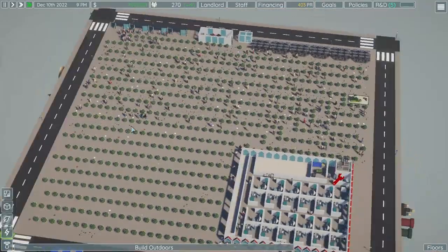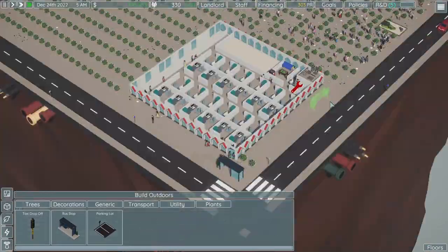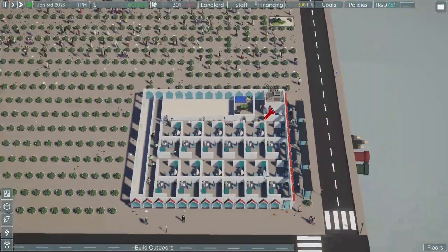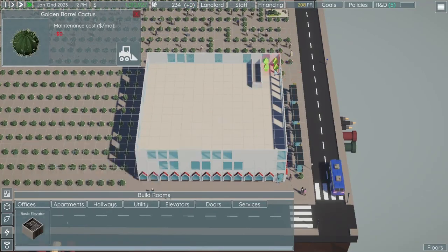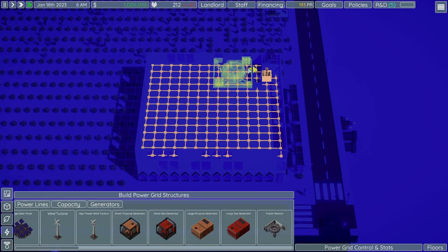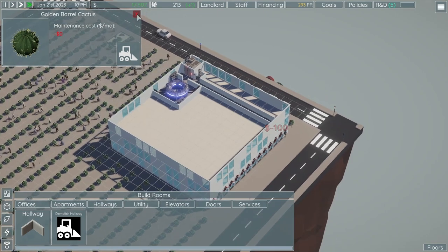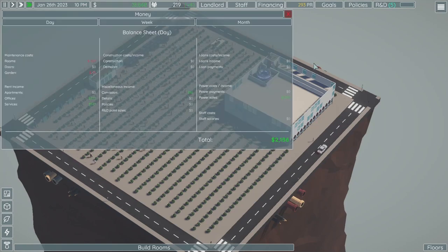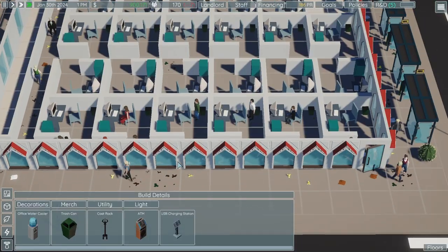They're not going anywhere but they're making me money somehow. Some of them are also showing up on the other side, trying to get in. And then — we have a million dollars! Now we're going to start making real money. Let's put down an elevator and a power pole. Now let's put down a fusion reactor — perfectly normal to have in your building, no problems at all. We're down to seventeen thousand dollars, but we're making seventeen hundred a month just from power sales.